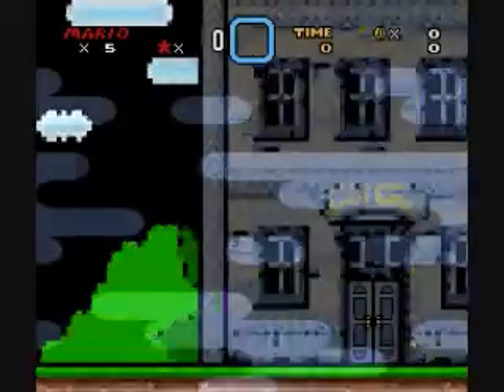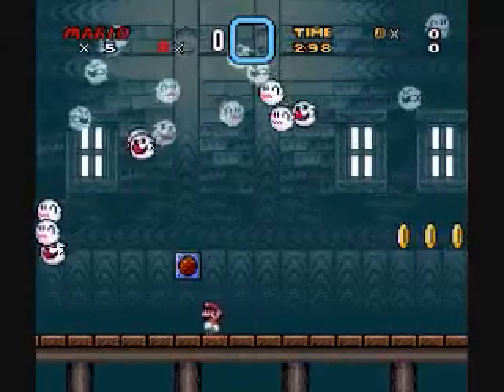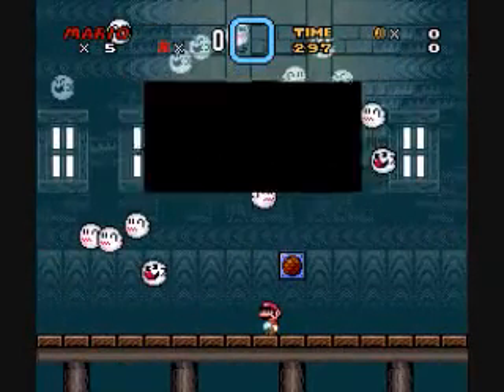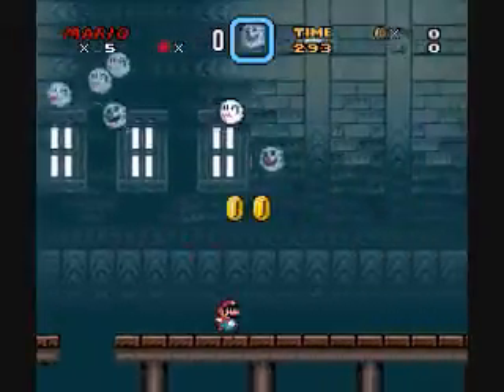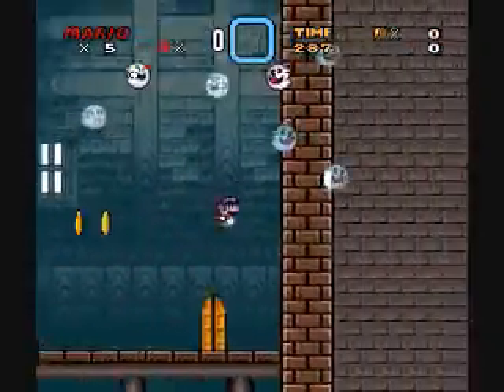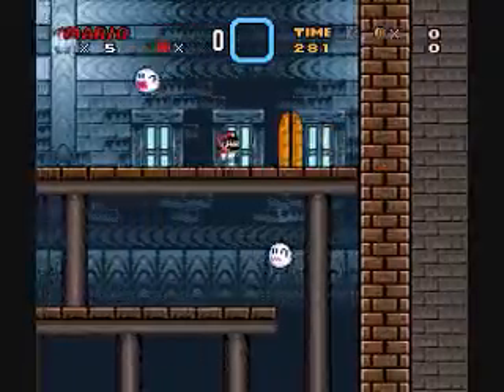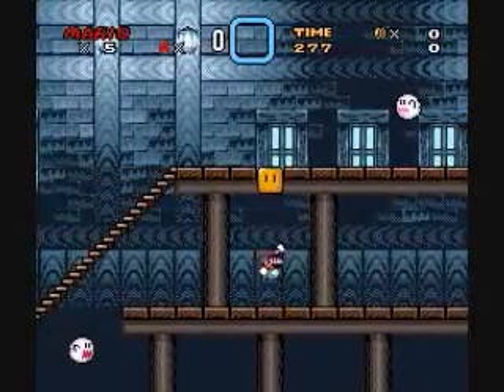So we're going to go back inside. Mario start. I believe I know where this one is, so this one shouldn't be that hard. It's a ghost house — hee hee hee — it's one of the funniest ghost houses ever. I believe the exit actually has something to do with that P-switch that was in here, this one.